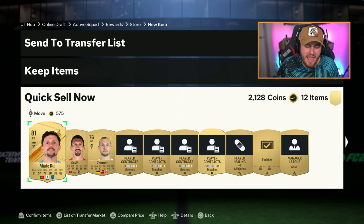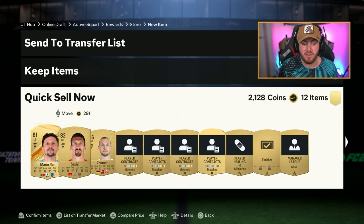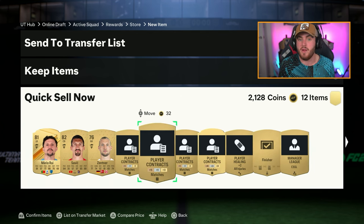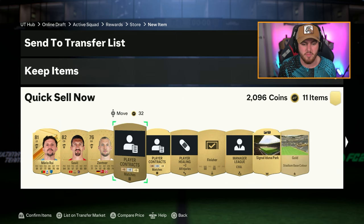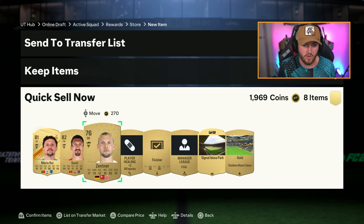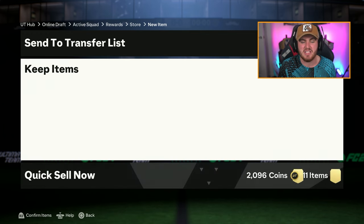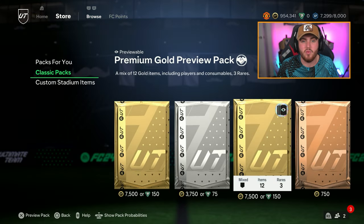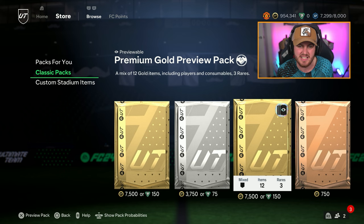A standard premium gold pack probably discards anywhere from 1.8k to 2.2k coins. If you have three rare gold players it might be 2.5k to 3k. They are removing contracts this year, so it could affect the discard price slightly — you're still probably looking at about 1.8k to 1.9k average discard from every 7.5k pack. With 4,600 points you can open 30 premium gold packs with 100 points left over. That's 30 packs at a 1,800 coin average — you're looking at about 50,000 to 60,000 coins from pure discards at the absolute worst.